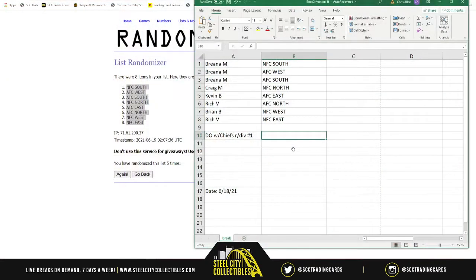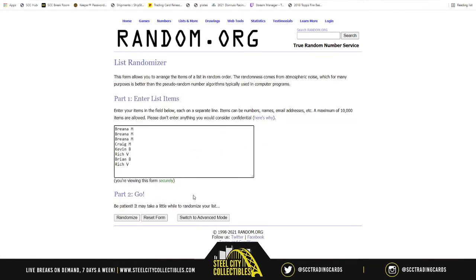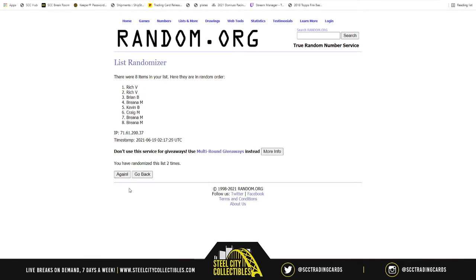One spot is getting both the football and the jersey - one spot. Let's find out what spot that's going to be. The Chiefs prize bundle will go to Brianna! There you go - the AFC West juice, because you did have that as one of your divisions.